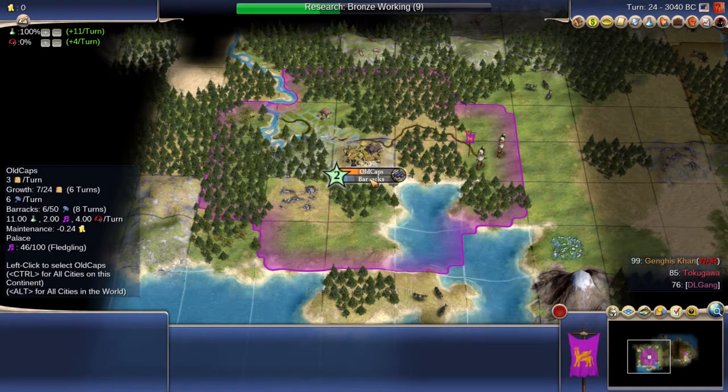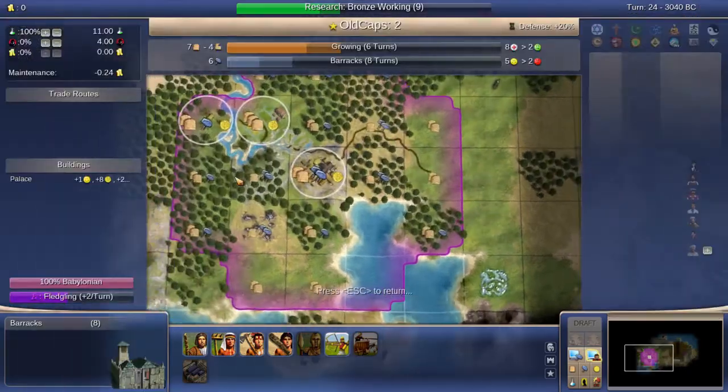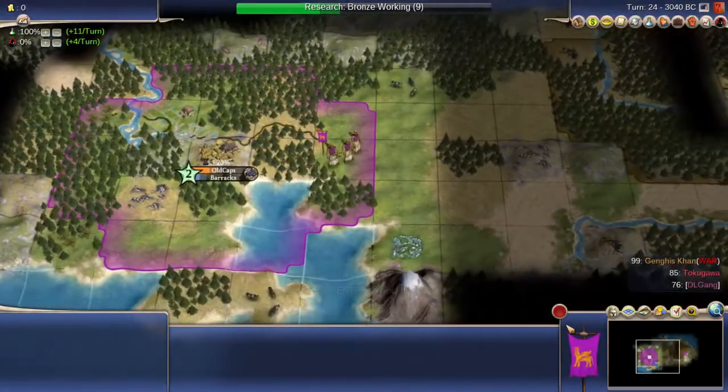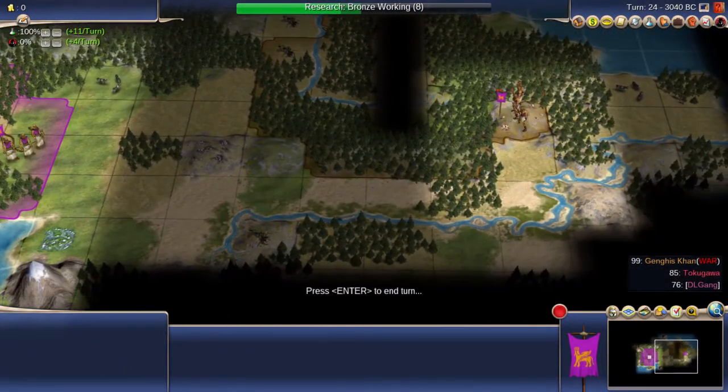I need to put a few hammers into barracks to prevent hammer loss — hammer decay. After 10 turns, if you don't build an item, you'll lose the hammers you've put in.